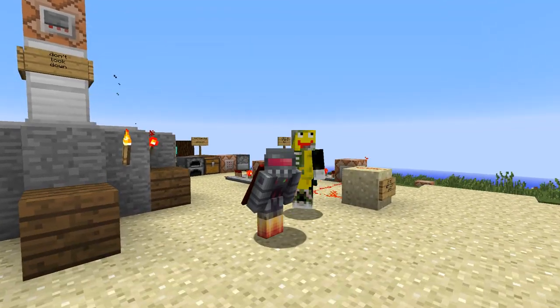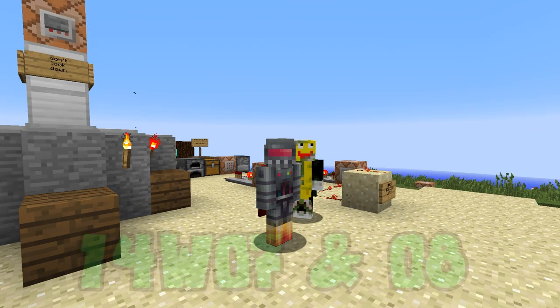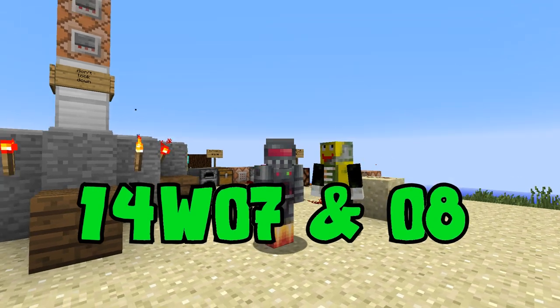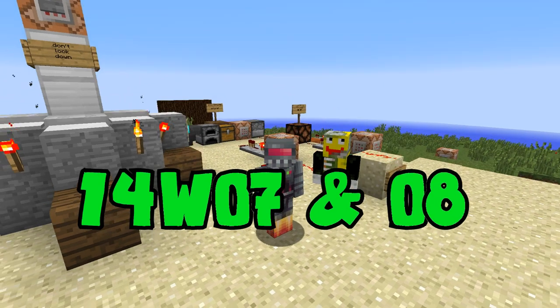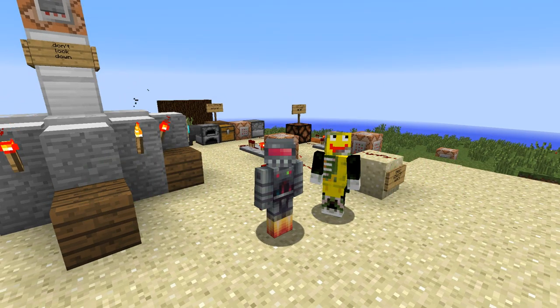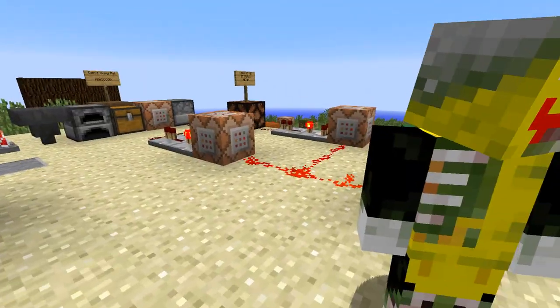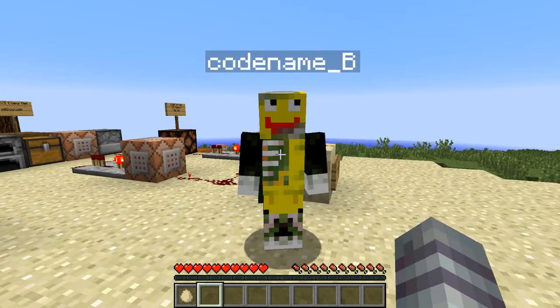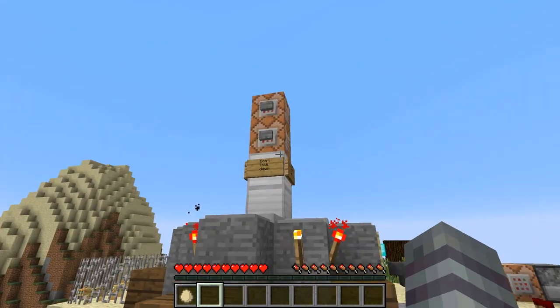We are Vox and Codename B checking out the new Snapchat — Snapchat 14W08, and actually 07. It's so confusing. That's why I didn't do one last week, because holy command blocks. Not too excited about those personally, because I'm not a big map maker. Neither is Codename B — he actually just cheats and does plug-ins.